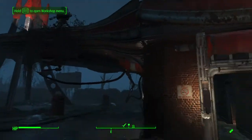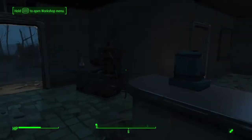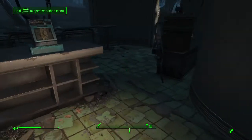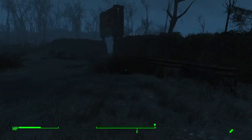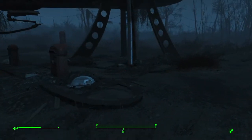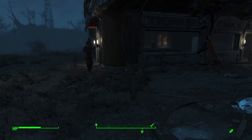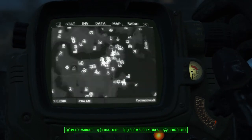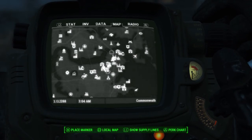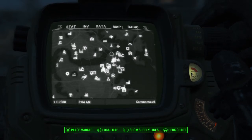After you've got the turrets, water, mutt fruits, level two bar, settler, and bed — just wait. It takes time. Some people say to idle and sit around, but that's boring. I'm not going to sit at Red Rocket all day — I just played the game and did quests until it happened. Right before I got this trophy I was actually looking for my ninth bobblehead.